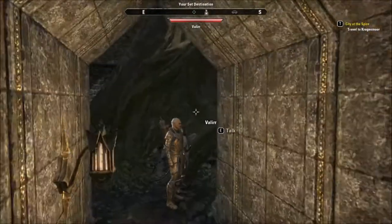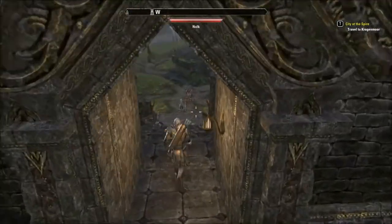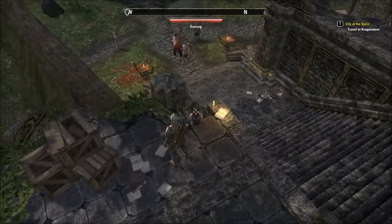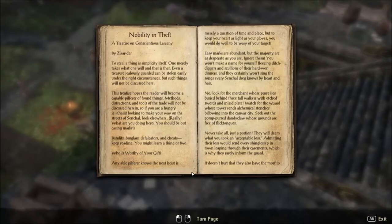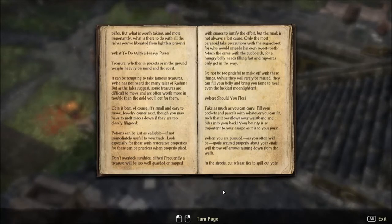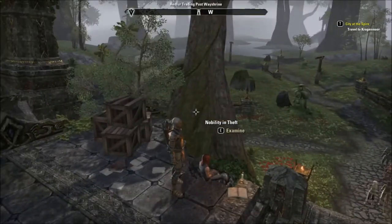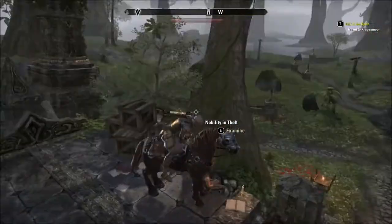I'm going to say from the look of that, this tree was not originally here — it has sprouted and grown, pushed its way through. Perhaps the roof fell in and then the seedling grew through — who knows. Have you got an interesting story to tell? Sitting there on the edge: 'Nobility and Theft: Treaties on Conscientious Larceny by Zizadar — steal the thing, the simplicity itself.' Three double pages — well, one and a half. You have nothing to say. You know what, I'll set you back.